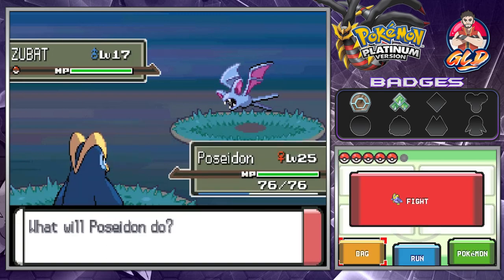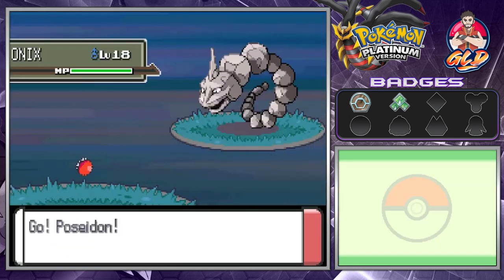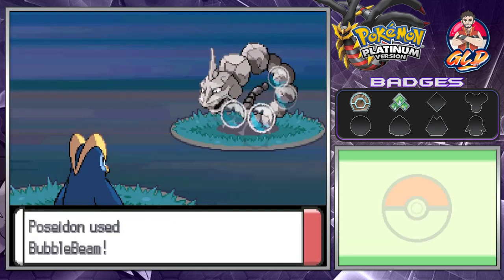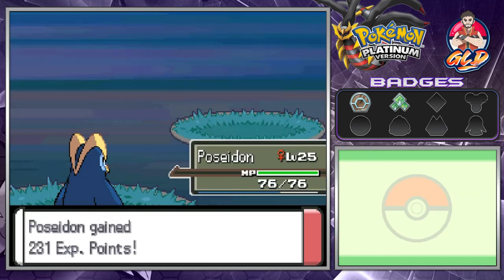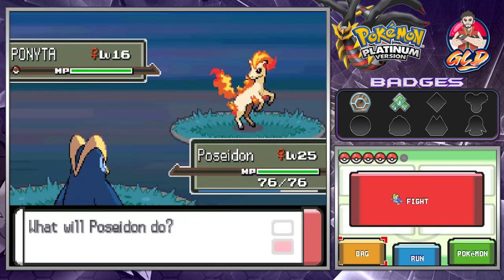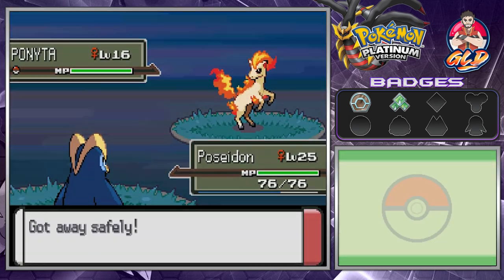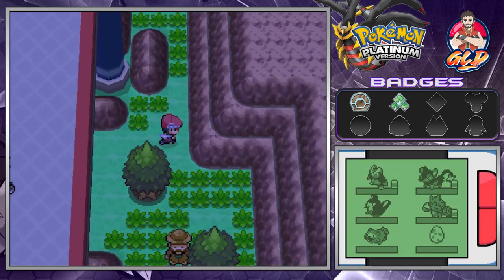Let's go right ahead and battle this guy. He's coming out with an Onix, so we're going to go straight for the attack with Poseidon. Just like that, we are dominant. Now there are two caves right here — one is visible there, and the other one is going to be hidden down here. We're going to be going in there.